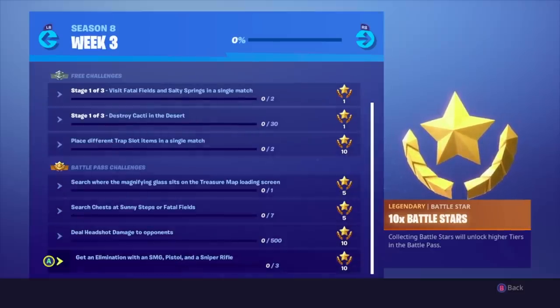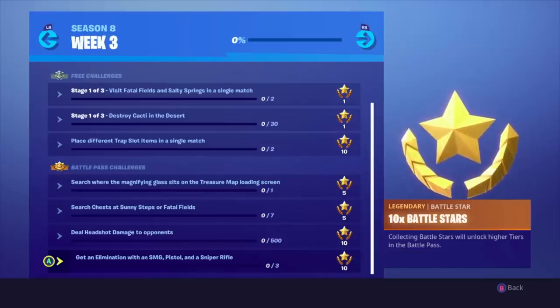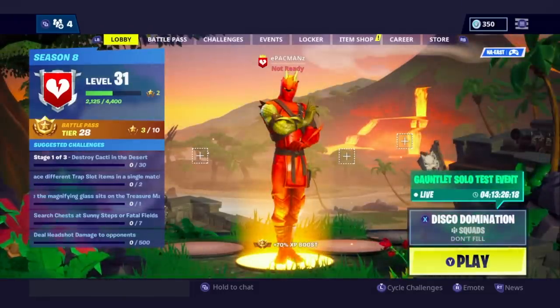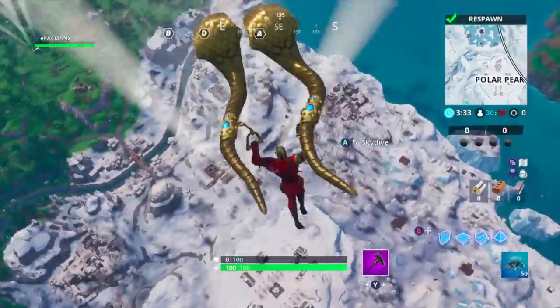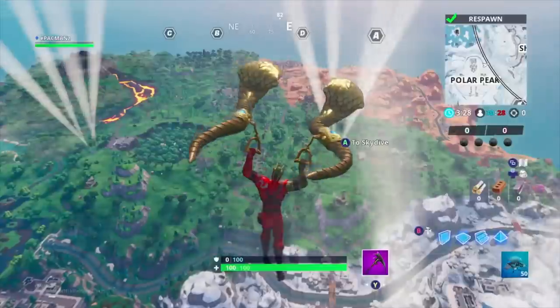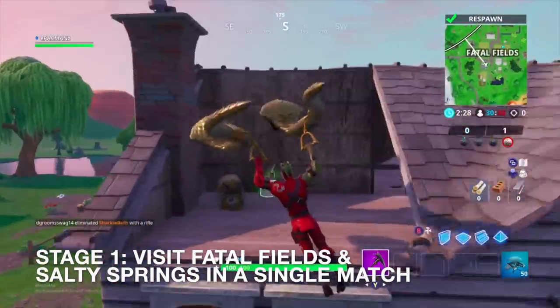That's not going to be bad because I think we already did this earlier in the season. This week's not too bad overall. We'll go ahead and get started. Let's start with the easy one — Fatal Fields and Salty Springs in a single match. Here we are at Fatal Fields.